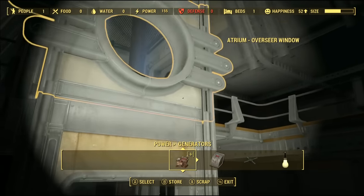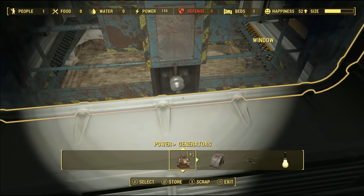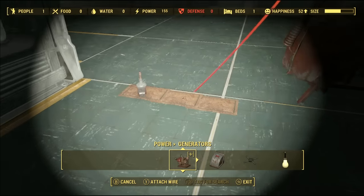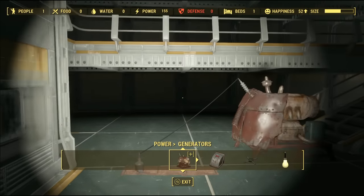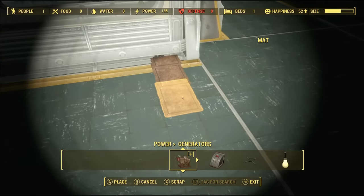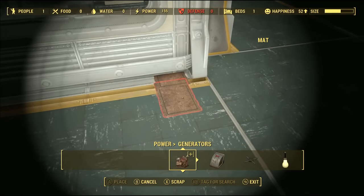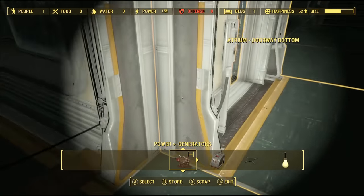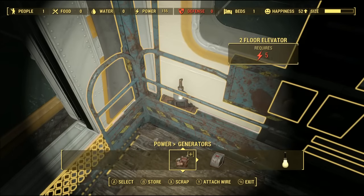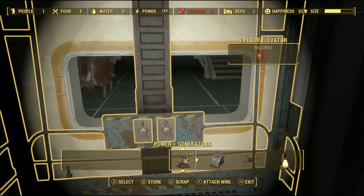Let's get our elevator powered up. Apparently the elevator only has one connection and we kind of put it inside the wall. So what we're gonna do — and this is just a test, you could have something much more elaborate than a generator sitting in the middle of the floor — but I just wanted to show people how we were gonna power this up. We're gonna place it in this corner, come inside the elevator, and then you'll be able to see it. Then we can just wire it up.